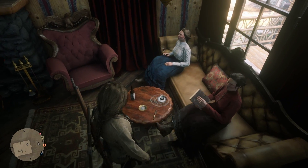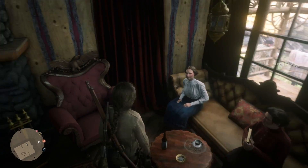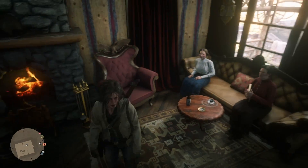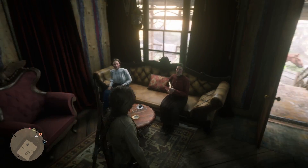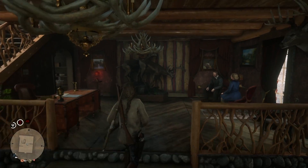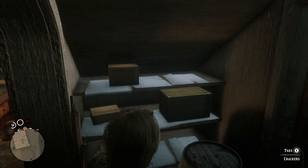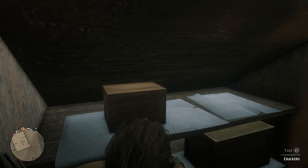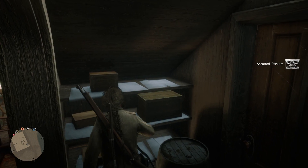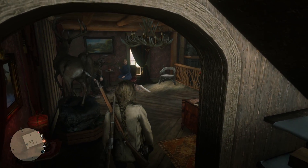Right here to the right when you first walk in, you're going to find yourself a cigar. So right off the bat we're going to get a little bit of items. Now if we go back into this area here on this shelf, you will find assorted biscuits and some crackers, which is always very nice to be able to refill your cores right here.